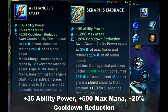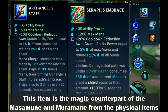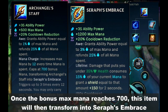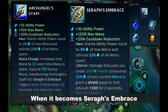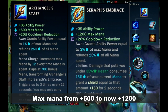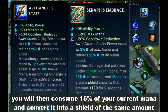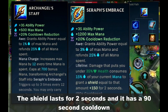Next is Archangel's Staff — plus 35 ability power, plus 500 max mana, plus 20% cooldown reduction, and the unique passives Awe and Mana Charge. This item is the magic counterpart of the Masamune. Mana Charge increases your max mana permanently by 12 every time you spend mana. Once the bonus max mana reaches 700, this item transforms into Seraph's Embrace. When it becomes Seraph's Embrace, the bonus ability power from Awe increases to 3% (from 1%), and max mana goes from 500 to 1200. You also gain the unique passive Lifeline — when you receive damage that lowers your HP below 35%, you consume 15% of your current mana and convert it into a shield of the same amount, plus an additional 150 shield. The shield lasts for 2 seconds and has a 90 second cooldown.